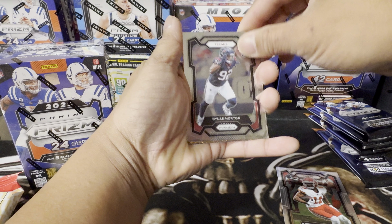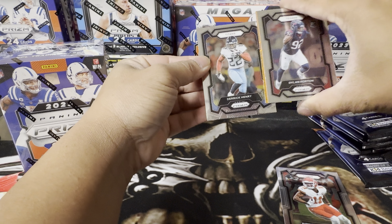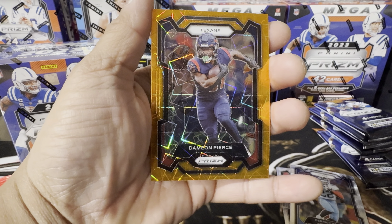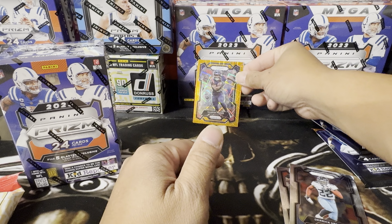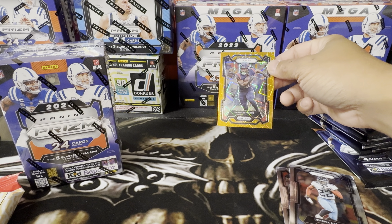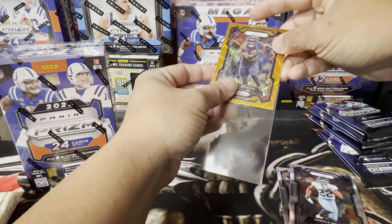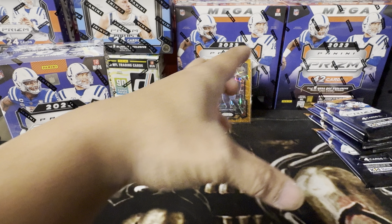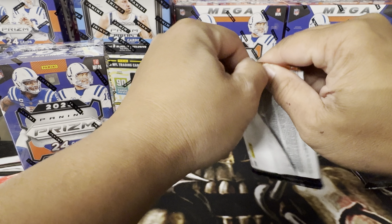In the back we got Derrick Henry and Texans CJ... Damian Pierce. Damn, that would be sick if that was CJ. We got a gold! Let's put a sleeve on this real quick. That would be nice if that was CJ — that's a beautiful card right there.